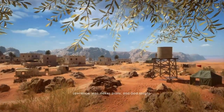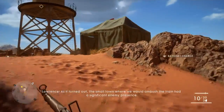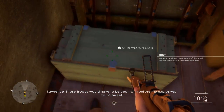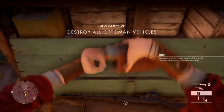Hey guys, Neil from the Skullbusters. What we're going to do today is show you how to unlock the codex. What you need to do is blow up the three armor trucks. So if you can run over to the tent as you start off, pick up the dynamite and then switch your main gun to the silence rifle.